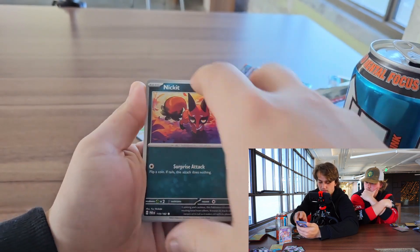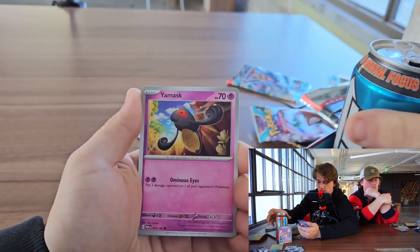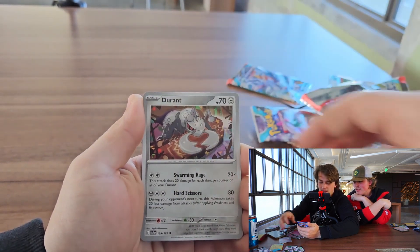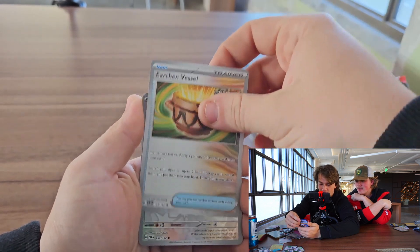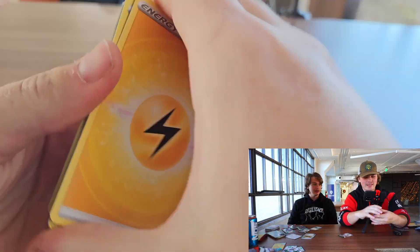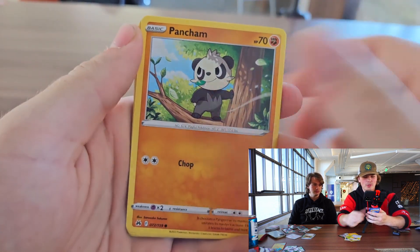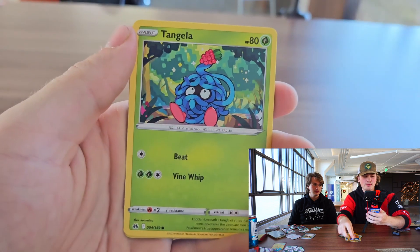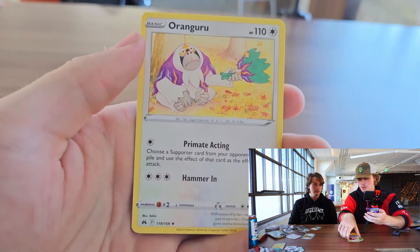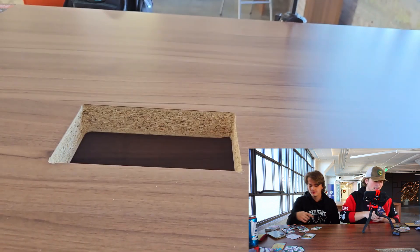Basic, Nickit, Tinkatink, Durant — Kevin Durant! Trash. And another one. Electric Energy, Friends in Zubat, we got Gloom, Ultra Ball, Pancham, Snorunt, Rockruff, Tangela, Voltorb, Great Ball, and an Oranguru. Nothing good there. That Great Ball kind of looks good with the reverse holo, but not too bad.